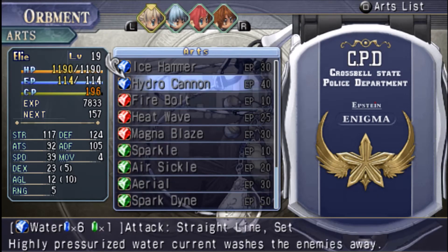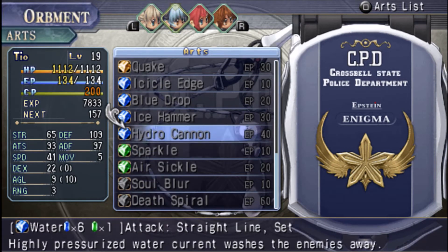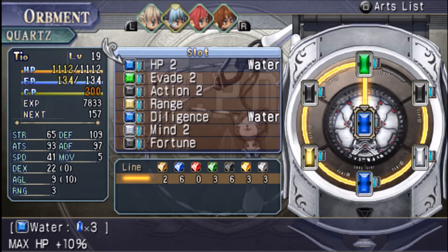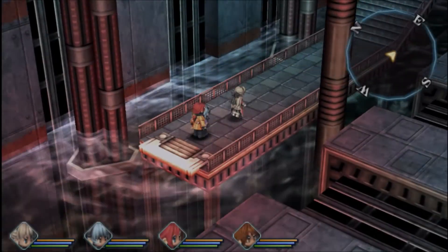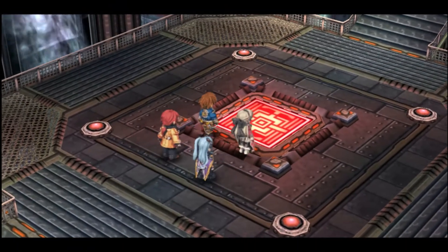but mostly because I just want six water quartz to get access to Hydro Cannon. It's very, very nice. You should basically have Hydro Cannon for Tio as well, since she needs to have water quartz set up on her orbit anyway — HP2, Diligence, whatever. That'll be coming very handy for the coming boss fight, because as we all know, once you see a little healing station, a boss fight is sure to come.